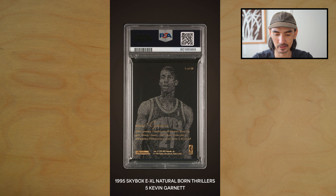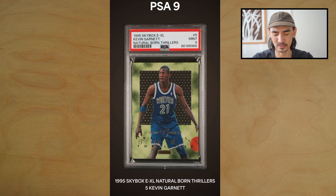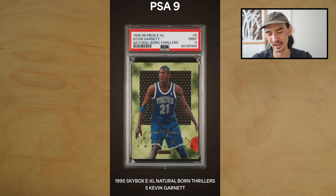This is a big PC card — this is the 1995 EXL Natural Born Thrillers Kevin Garnett rookie card. I've been trying to get a 10 on this for a while; I've sent in five or six copies and can't get more than a nine. Hopefully this is the one — oh, PSA 9. Ouch, that hurts. A nine is a good grade for a card from 1995, but I really wanted a 10.